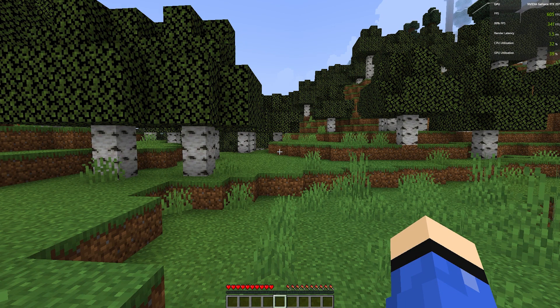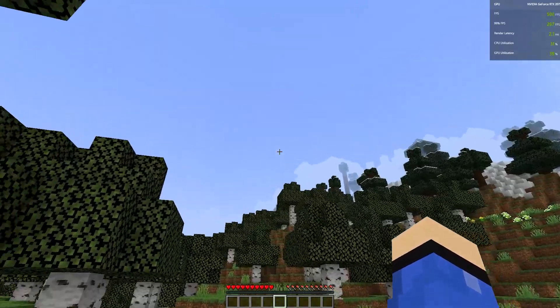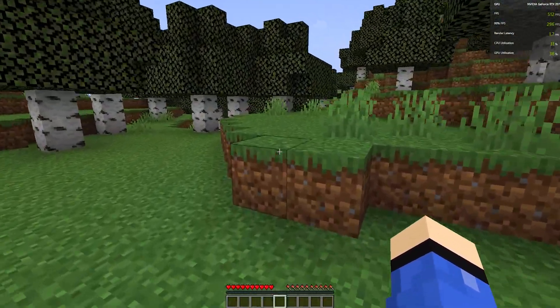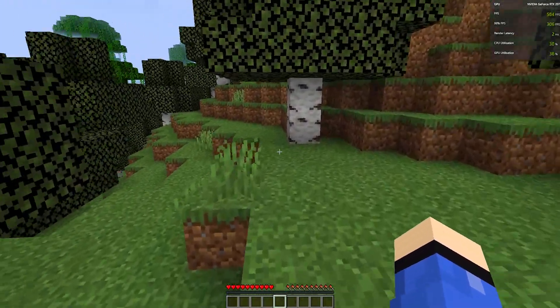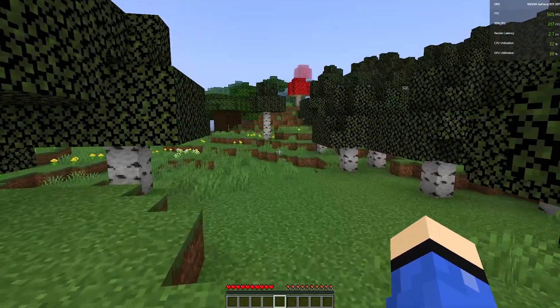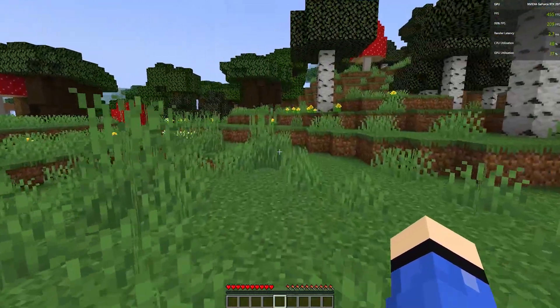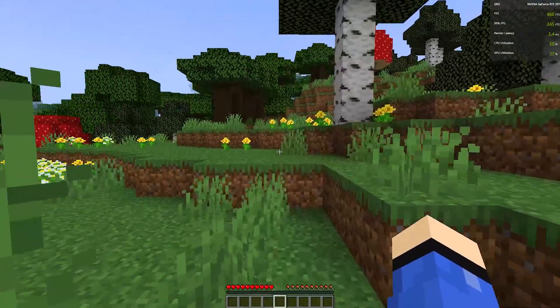As you can see, my FPS has already boosted up to around 400–500. Looking at the sky gives even higher FPS. At the start of the video I was getting around 100 FPS, and now I'm getting roughly 500 FPS — a massive improvement, all done entirely within Minecraft with no other clients needed.